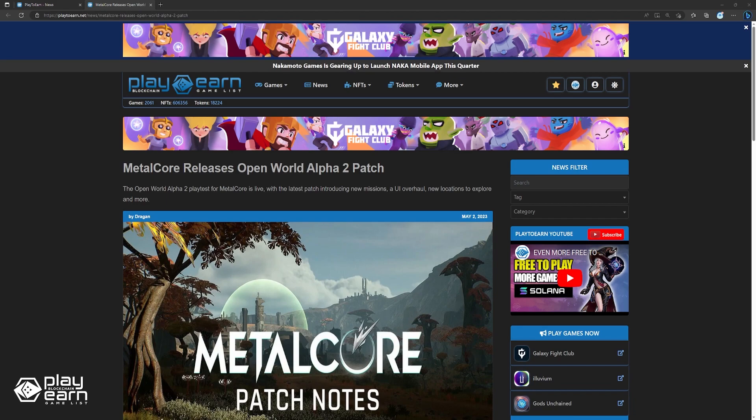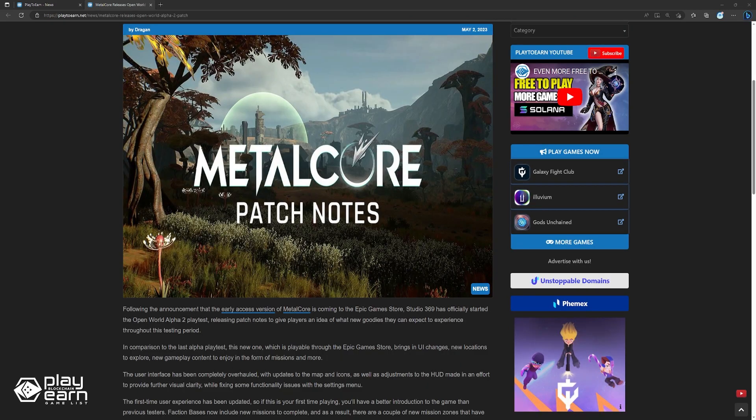Next, Metalcore releases Open World Alpha 2 Patch. Following the announcement that the early access version of Metalcore is coming to the Epic Game Store, Studio 369 has officially started the Open World Alpha 2 Playtest, releasing patch notes to give players an idea of what new goodies they can expect. In comparison to the latest Alpha Playtest, this new one — playable through the Epic Game Store — brings new UI changes, new locations to explore, new gameplay content in the form of missions, and more. The user interface has been completely overhauled, with updates to the map and icons, as well as HUD adjustments for better visual clarity, while fixing some functionality issues with the settings menu.